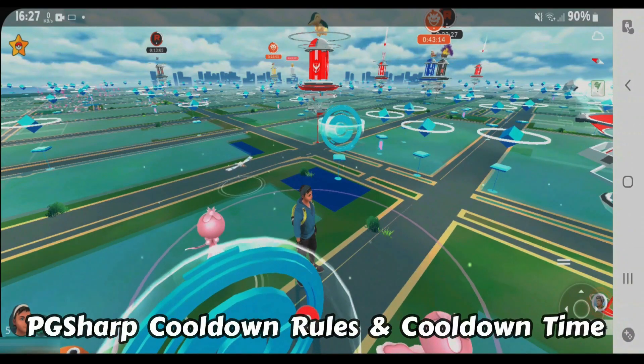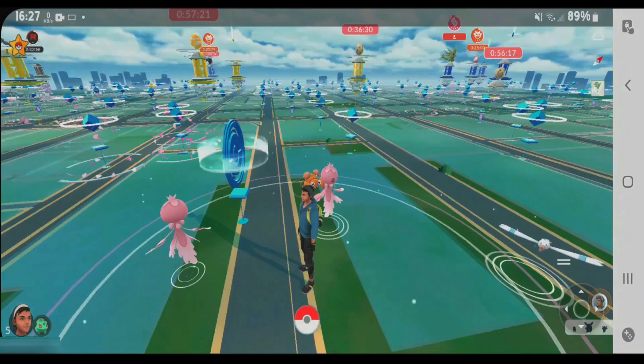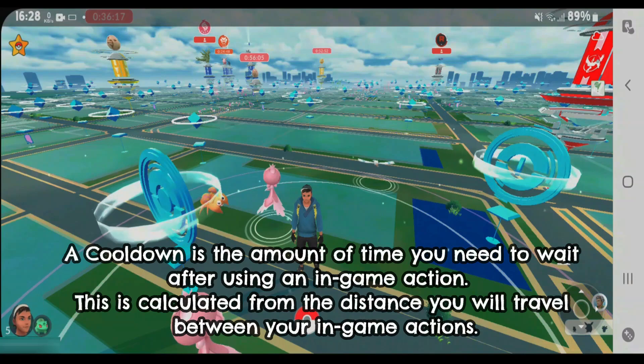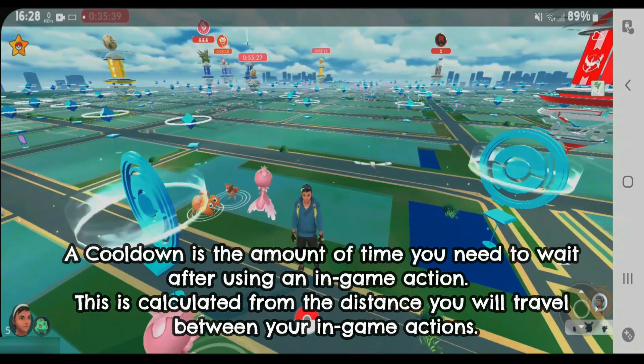I'm on PCSR Pokemon Go right now and I'm going to explain in this video what cooldown rules and cooldown timer are. Basically, cooldown is the amount of time you need to wait after using an in-game action, and this time is dependent on the distance that you travel between the two in-game actions.